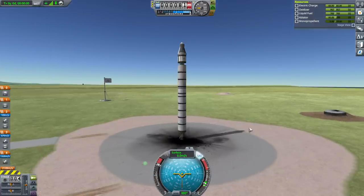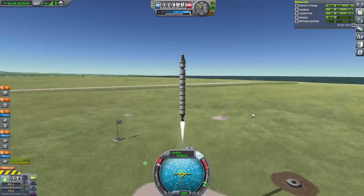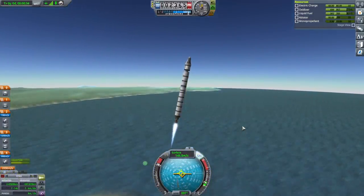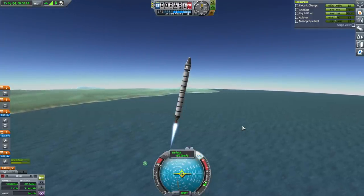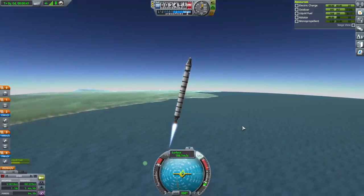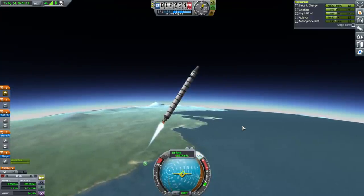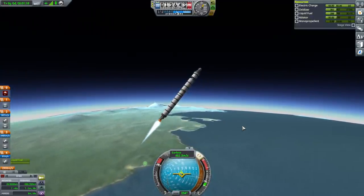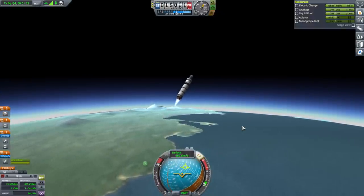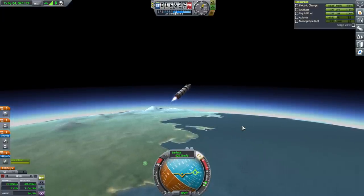Alright, throttle up and launch. Thankfully the direction is easy — no inclination problems. Well, I say no inclination problems but we could create them; it's wobbly right now because of how we attach things to the Oscar B tank — same as last time. Just keep it in the circle. Oh — staging at a bad time, staging at a bad time! Hold it, hold it, Terrier — you can do it, we believe in you.